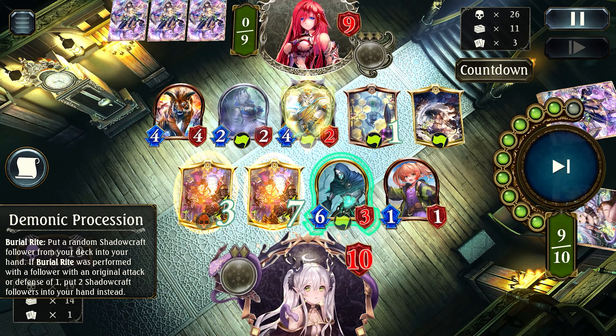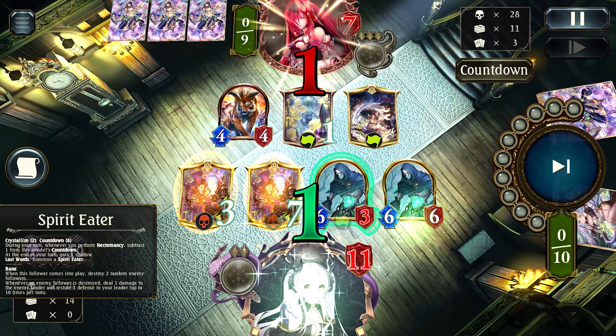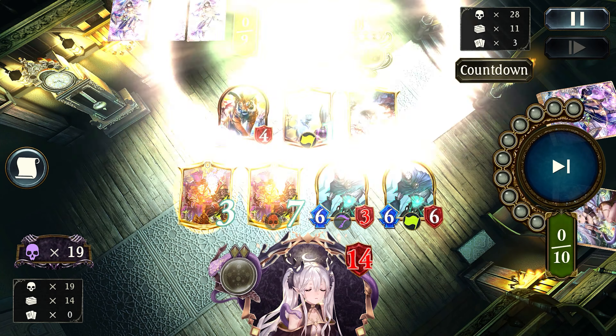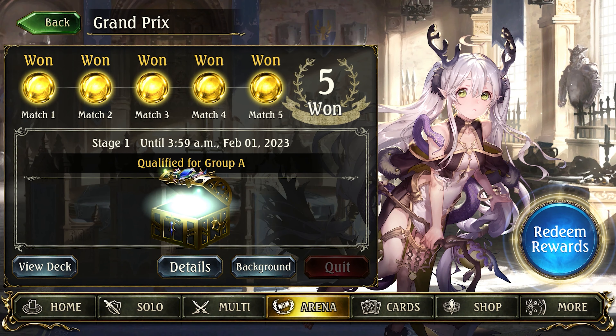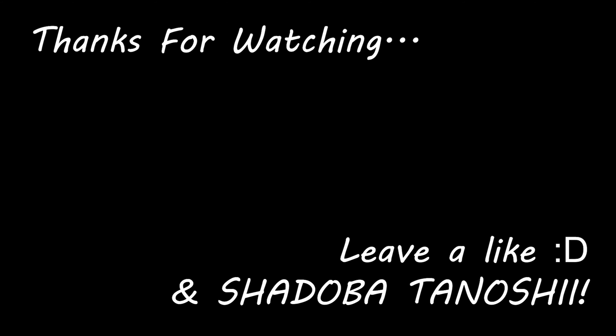I was lucky enough to get this Demonic Possession which gave me a Spirit Eater and let me win the game. So remember kids, always go for the OTK when against Heaven. Well, you can definitely say I got lucky. I know it's not much, but I hope you can still learn something from my experience. That's it for today — thank you for watching and have a good day.